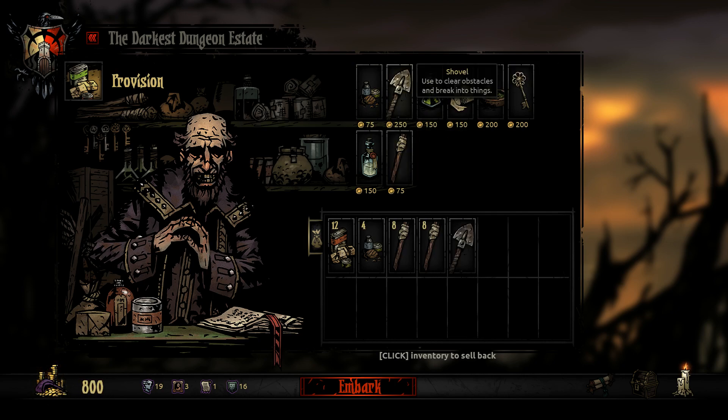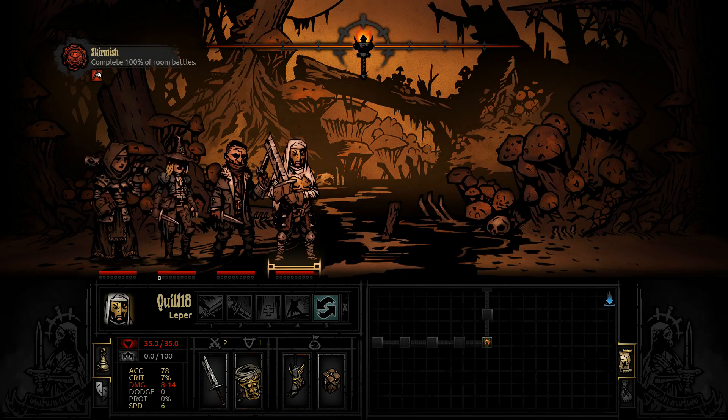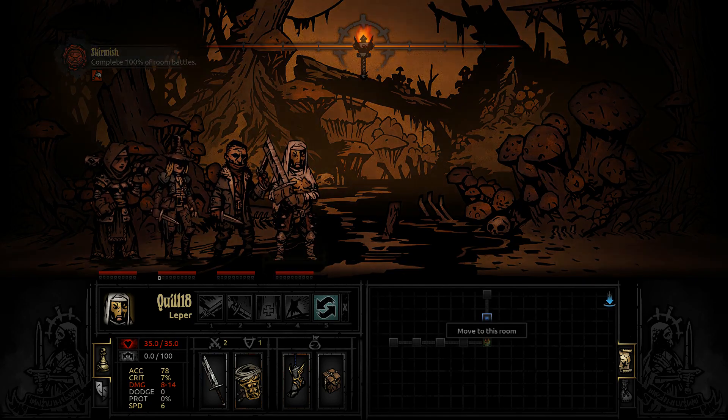One shovel — actually I took two shovels. I'm going to spend all our money. Got two anti-venom and one bandage. The paths are littered with poisonous traps — now you hopefully understand why I took the two anti-venom. This is not a terrible room layout. So we're going to start up here. We've got to complete 100% of room battles.